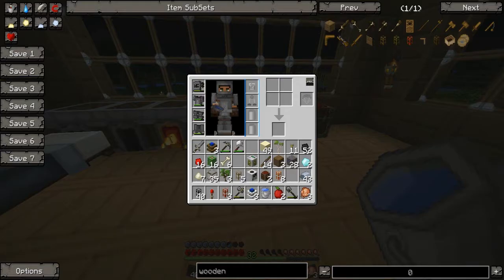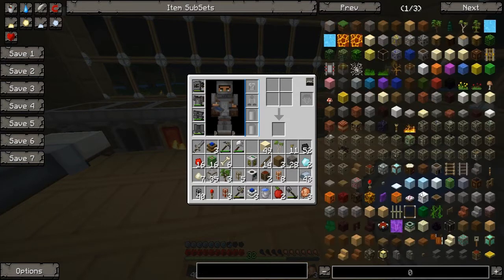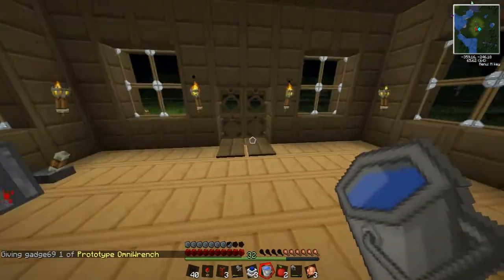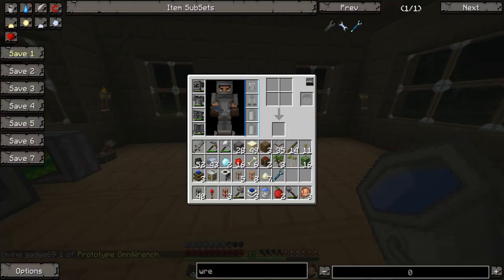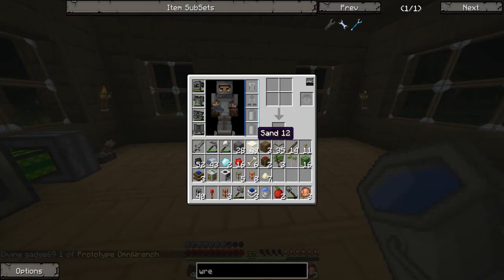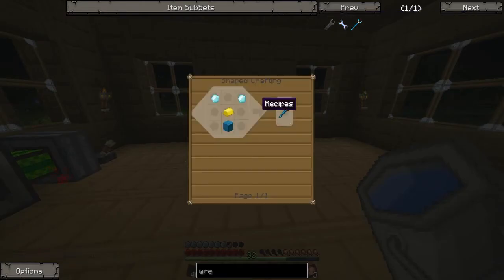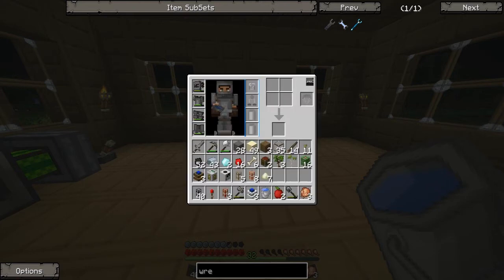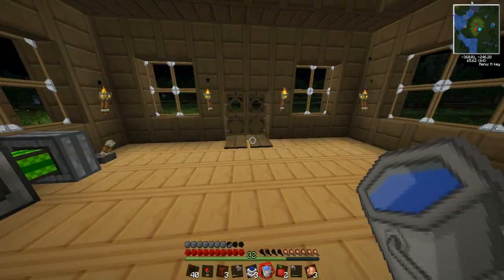We need a wrench. I know it takes diamonds. Right — options, recipe. Don't want to cheat, protective mode. I need cyan wool, which is wool and cyan dye. Cyan dye is cactus green and lapis lazuli. We have some lapis and we now have some cactus.